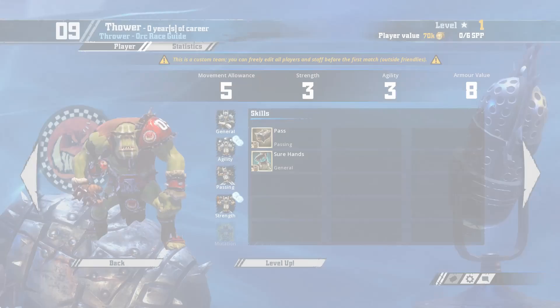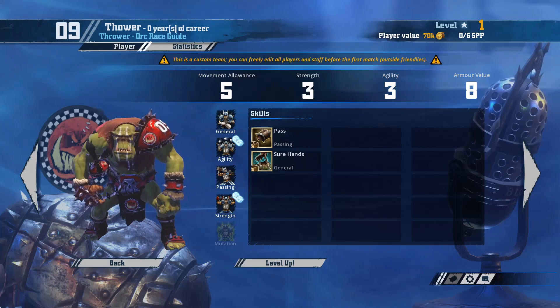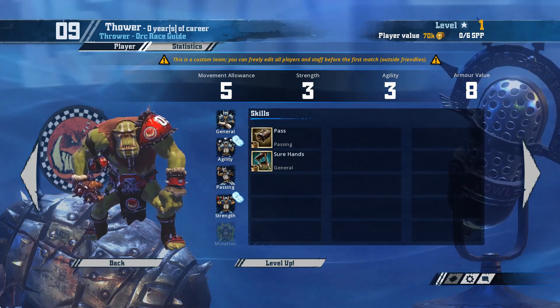Onto the throwers. The Orc roster has two throwers available, with a stat line of movement 5, strength 3, agility 3, and armour 8, and they come with pass and sure hands skills. They have passing and general access on normals, and are a solid ball carrier for the cost, however the lack of speed does hurt them in the long run.